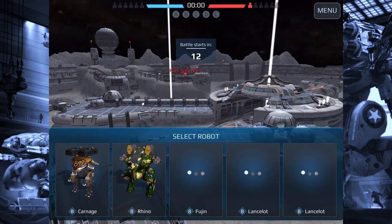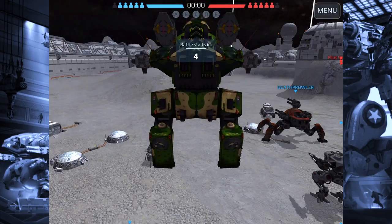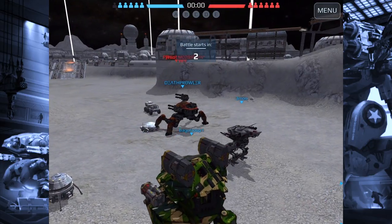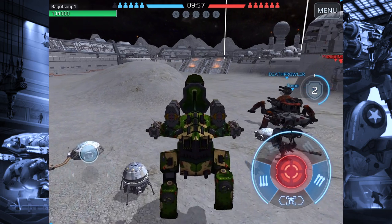Alright guys and girls, this is Bag of Soup coming at you with a little test server review. The weekend before this we had a huge weapon rebalance with lots of different changes. This weekend we had a bot rebalance — we're going to talk about that. It was fast and furious — fast moving Rhinos and furious firearms.